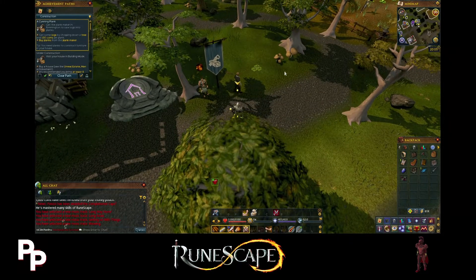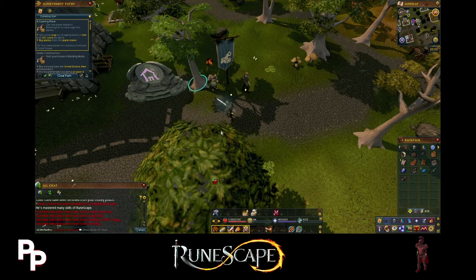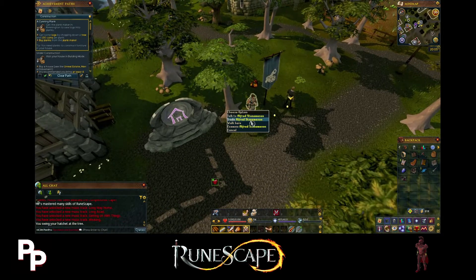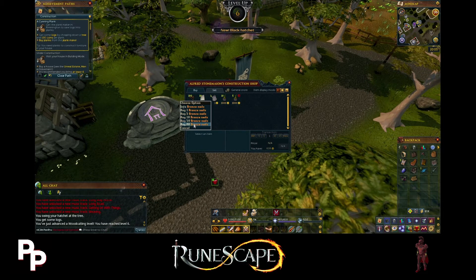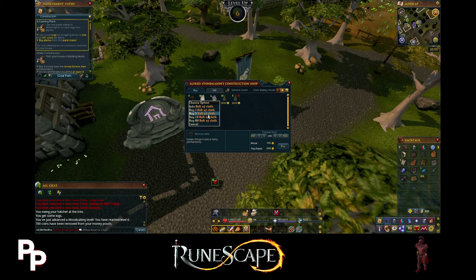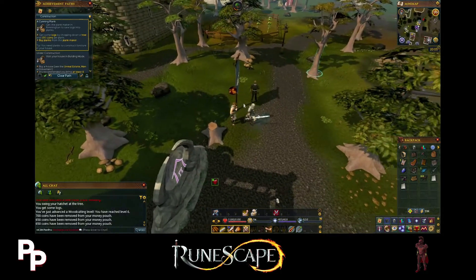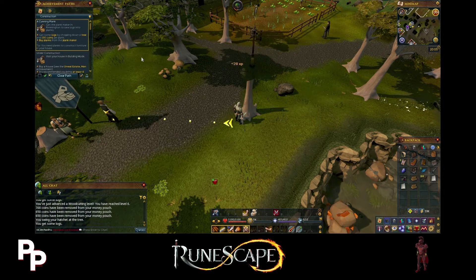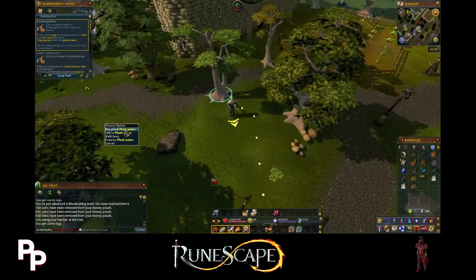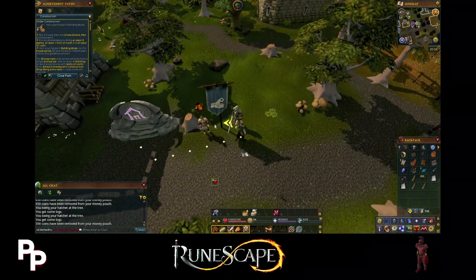Let's talk to the plank maker here. We can get logs by chopping down a tree and using 100 coins per plank to buy planks from the plank maker. We can also get some gear from Alfred here. We're going to need nails - we can only do bronze for now - probably some bolts of cloth and a watering can. There's a bagged plant we can set up for garden stuff. Once we get 3 logs we can go over and buy all the planks.